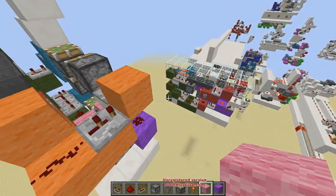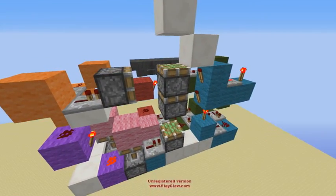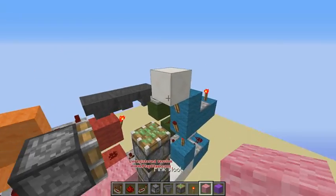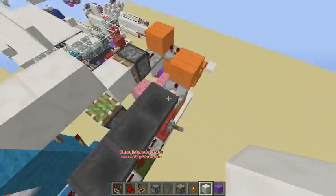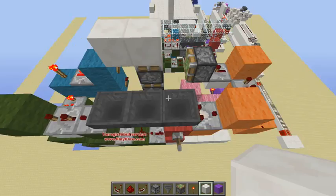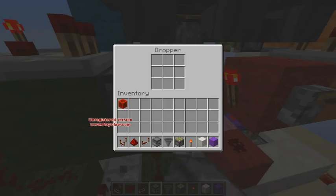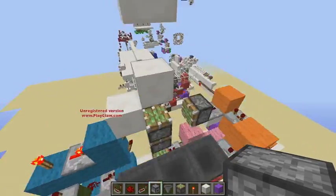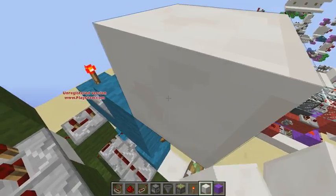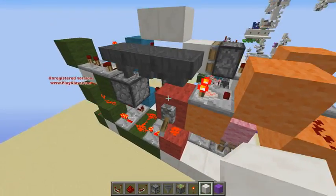Did you do something wrong? Yeah, I don't think I did something wrong. I have a feeling I'm missing something extremely important right here. I have no idea where the dropper went. There's a single item in there. Okay, that's probably why it wasn't working. So let's just replace these two pistons. Flick it, unflick it.